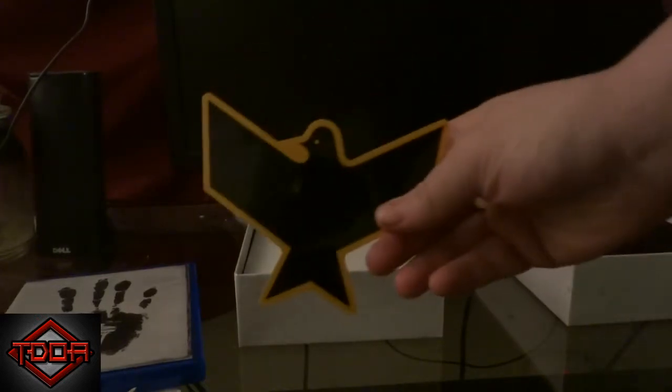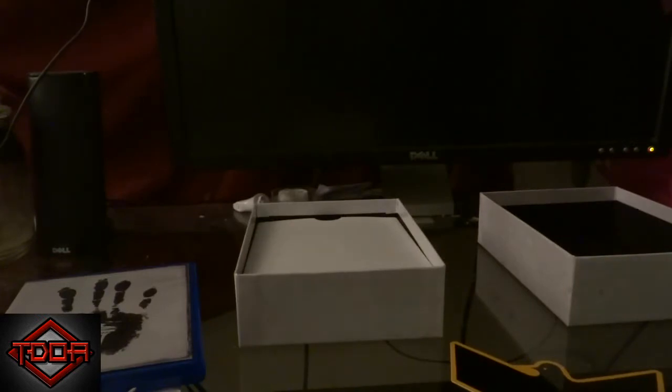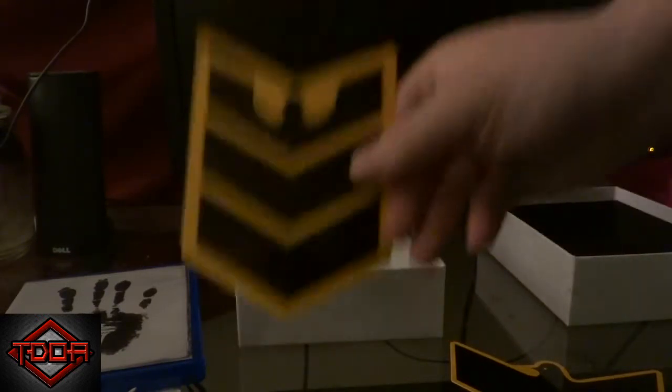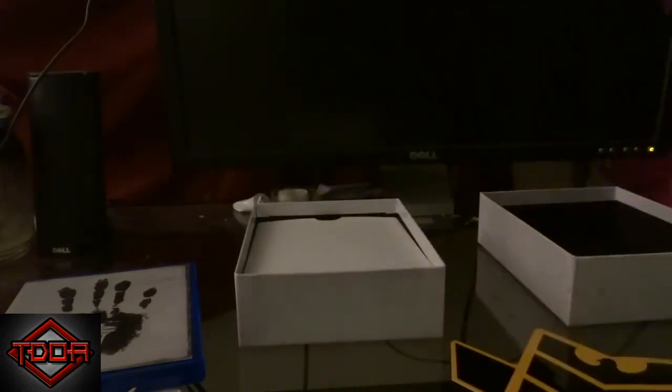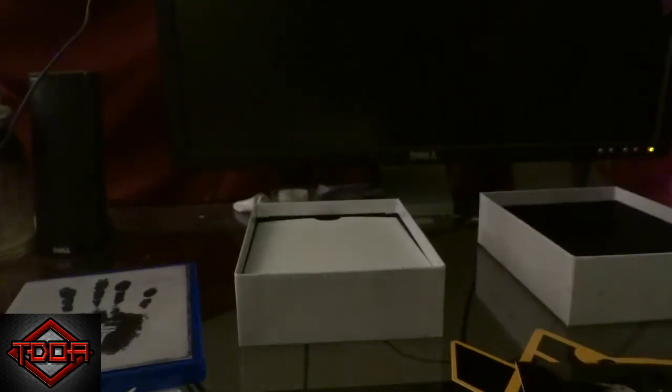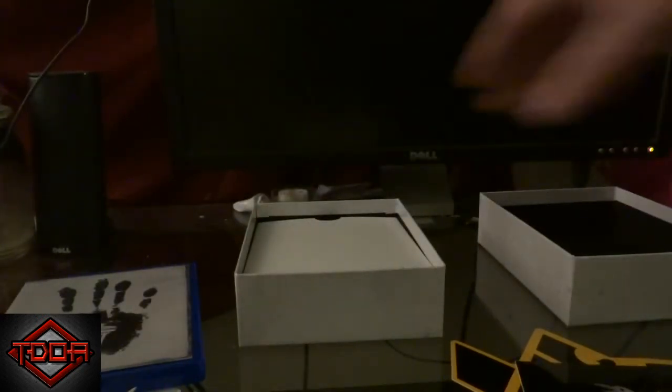We've got a bird, and then something that looks kind of like general stripes almost. And I want to understand — this is the new symbol for the main character for Infamous Second Son, so that's actually pretty cool. Those are all really cool stickers.